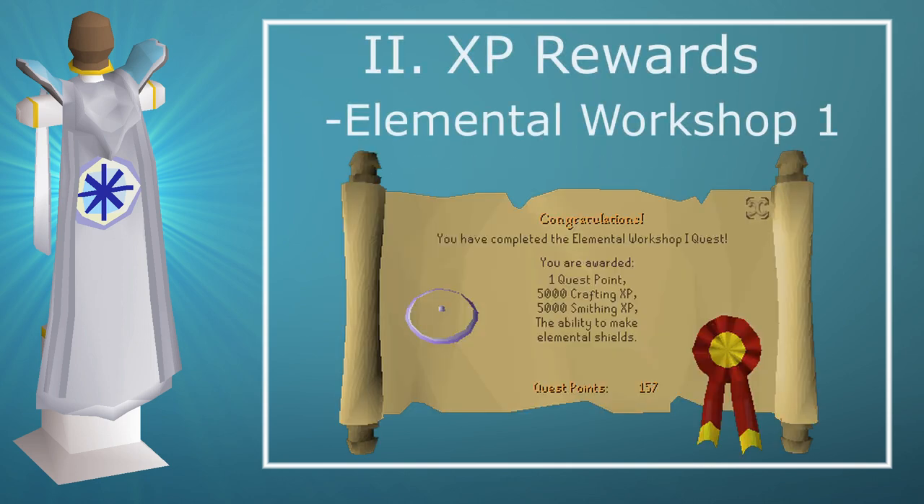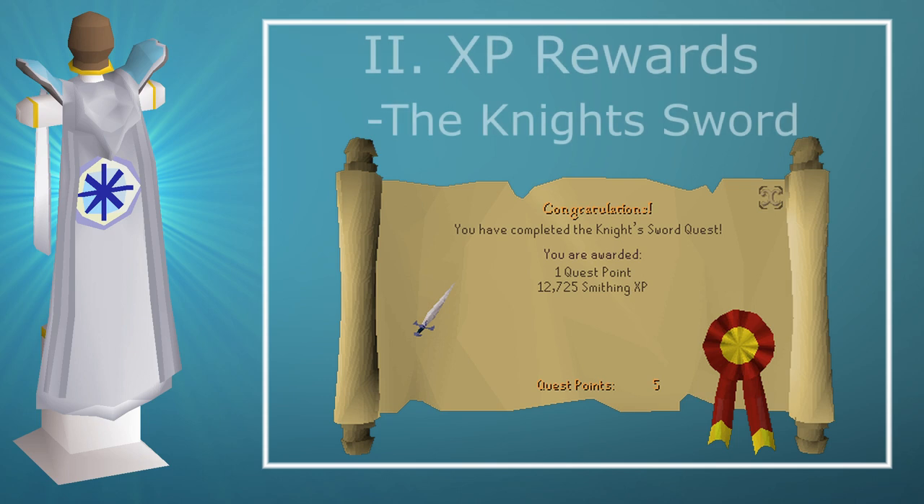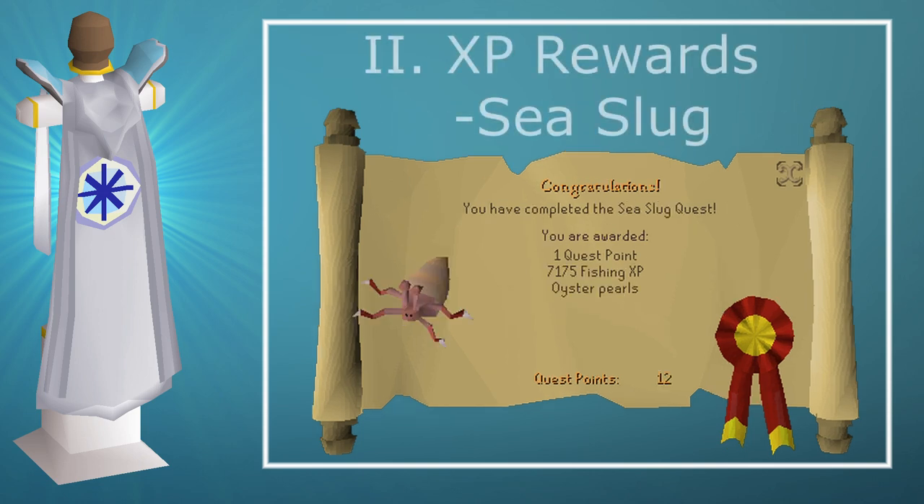Elemental Workshop gives you a decent amount of Smithing and Crafting experience. The Knight's Sword quest I would highly recommend doing at 1 Smithing as it gets you straight to 29 Smithing. And the Sea Slug quest gets you straight to 20 or 21 Fishing. So those are pretty useful quests to do at the start of your account.